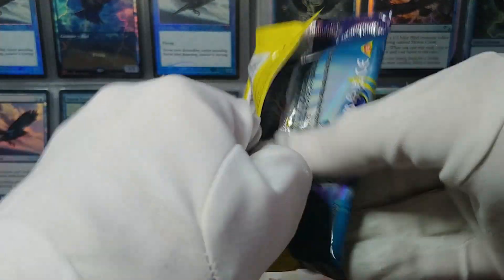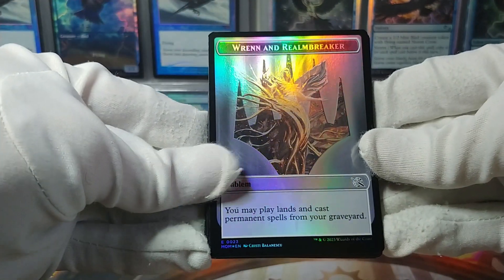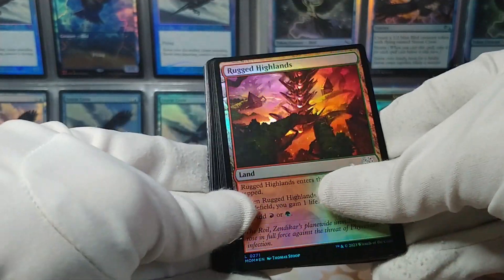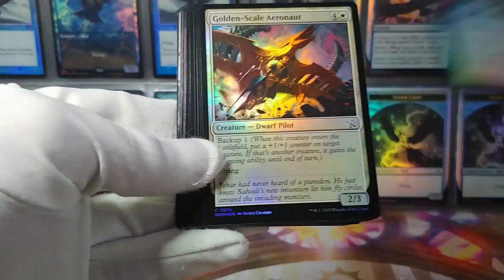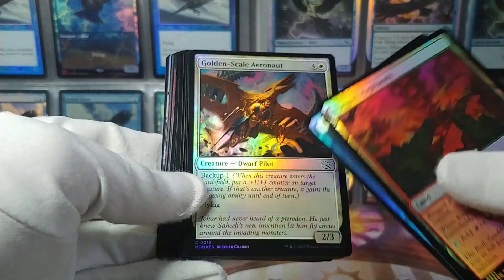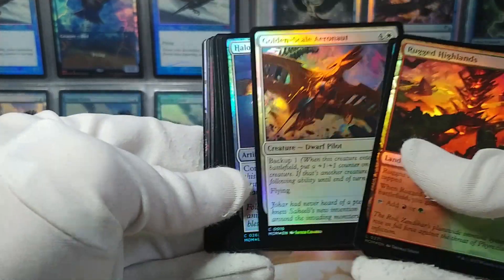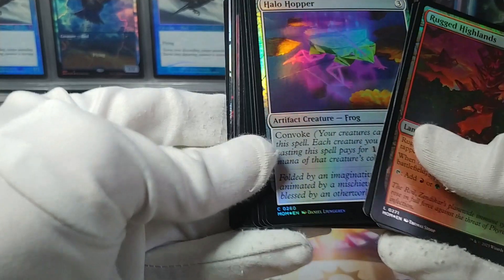Good thing I'm not opening all 12 packs in this one video — we'd be here all day. Ren and Realm Breaker emblem in foil — kind of cool, some foil emblems. Rugged Highlands. Negate. Yes, I guess Ajani did get better after all — I opened so many Ajanis in whatever set that was, it wasn't that long ago and I can't remember. Could be because they released so many different sets now. Golden Scale Aeronaut. Halo Hopper, Convoke — look at this little frog, wonderful.